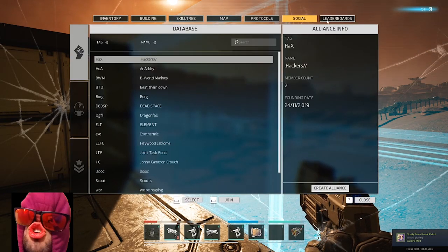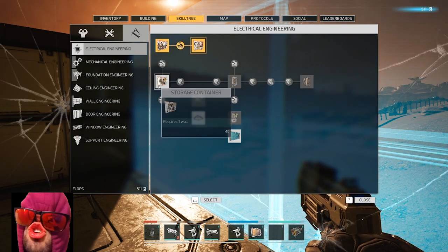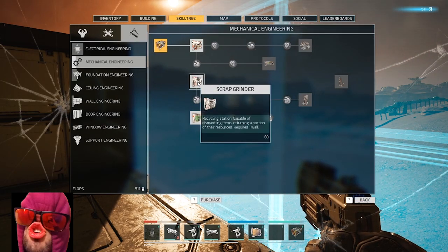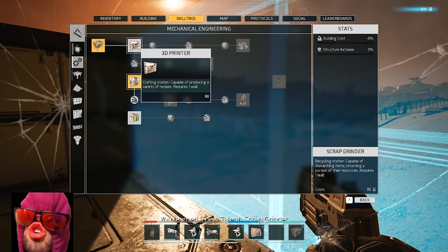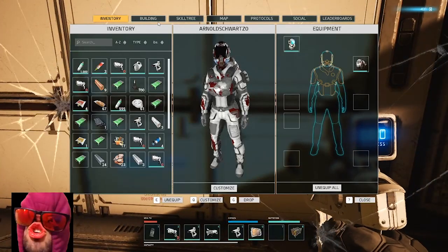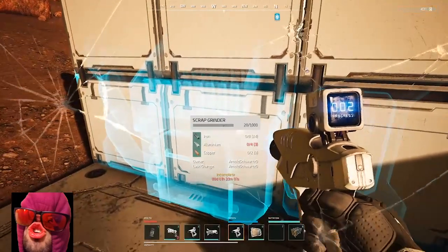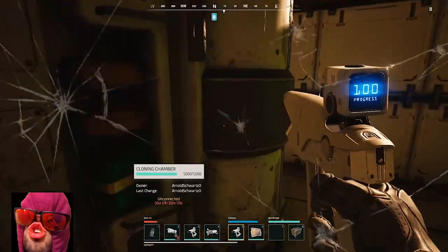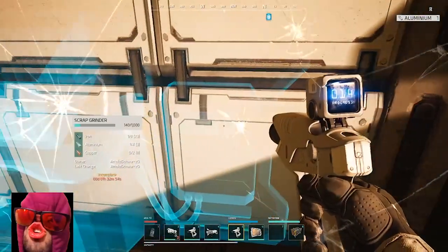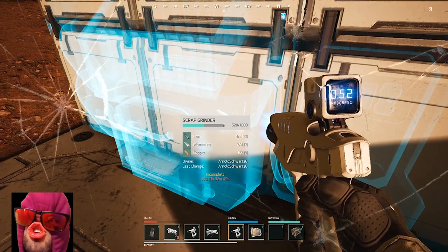Power cores - those are new, we'll see what those are used for in the future. Scrap grinder and storage container would be good as well - we do want the scrap grinder though. Don't need a 3D printer yet - scrap grinder is more important. Prepare the scrap grinder - requires aluminum of course. Oh wait - there's our aluminum! We got our aluminum!